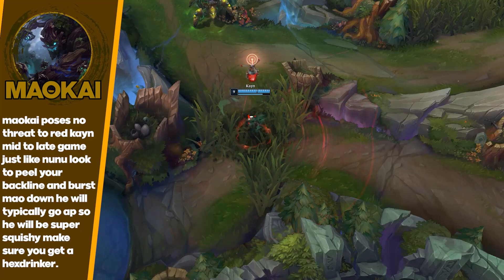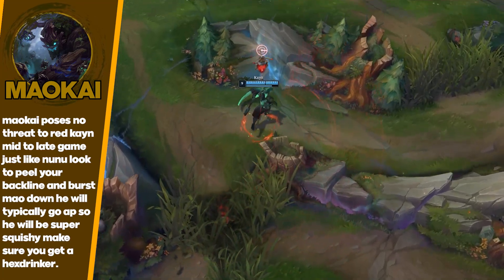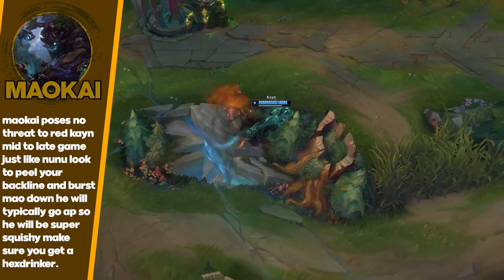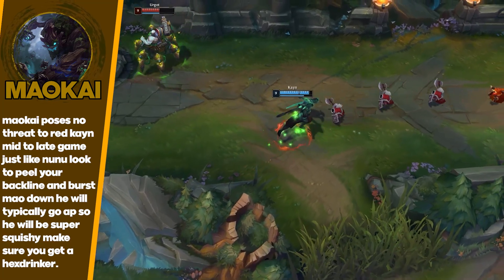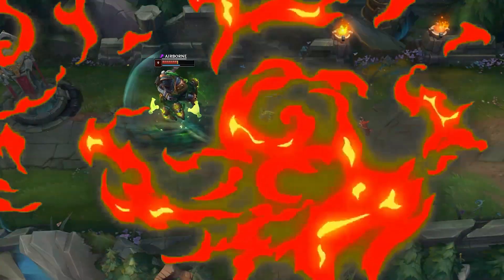Make sure you're tracking these champions and staying on top of them so they don't get their team a lead. Red Kayn doesn't have a problem with any of these three matchups — they're really easy for Red Kayn. They can't really burst or deal with Red Kayn either. So as long as you're controlling the early game you should be fine.